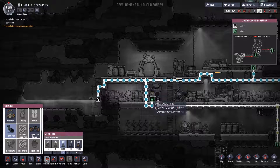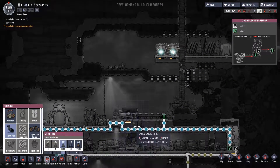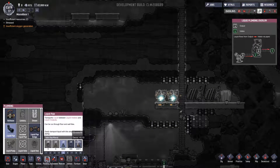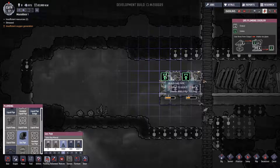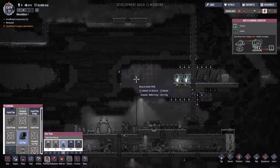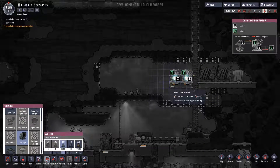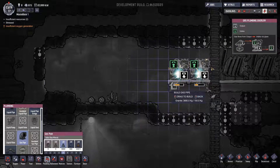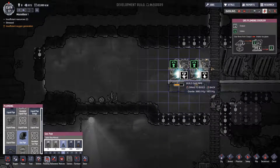I think I've figured this out. What I want to do is have a couple of these here. Then we're going to need to do gas pipes — pump the air from here in our living area up to here, get it cooled, send it back down, and then back through. That's the game plan, and we're gonna need to work on that relatively soon.